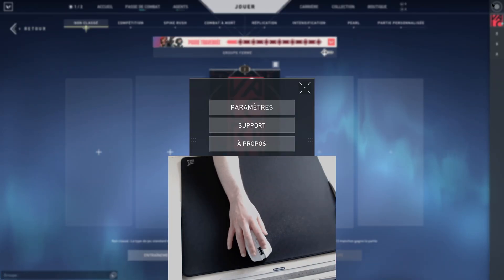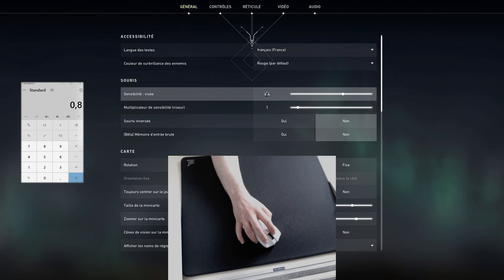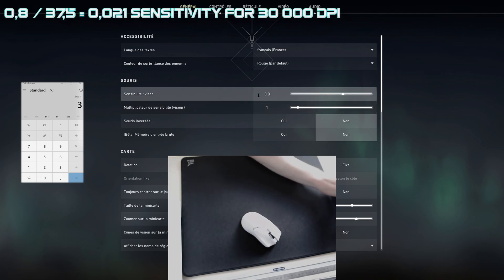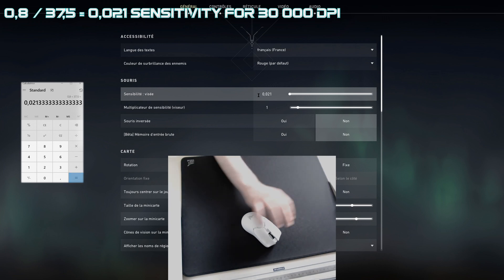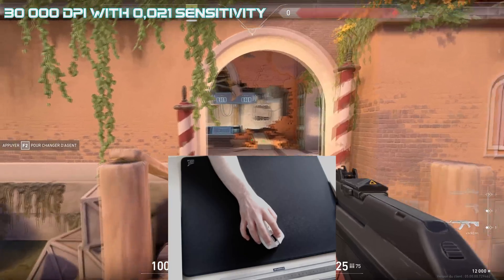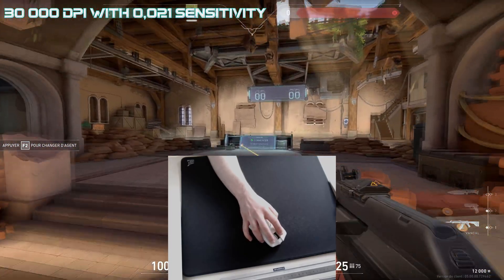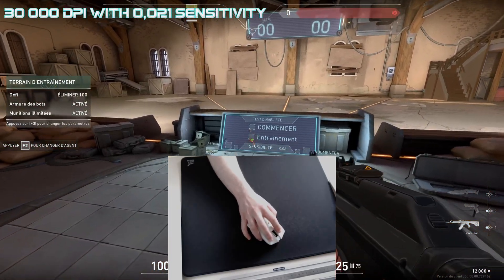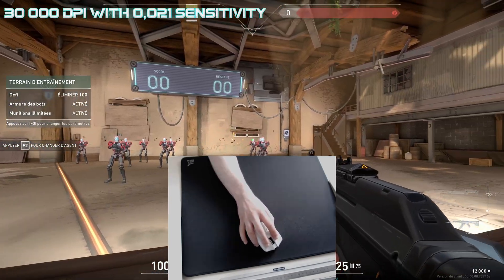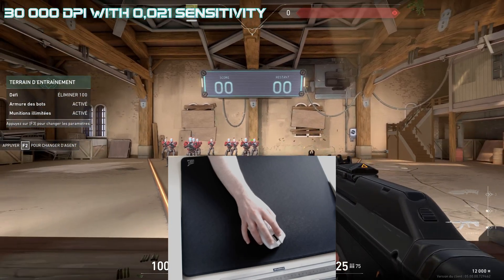Now I set my DPI to 30,000. Following the same method, I have to set my sensitivity to 0.021. And here, the same as for CSGO — it feels really smooth. Butter smooth. You feel it's very fast without affecting your eDPI. It's hard to follow an edge, but you are faster and your mouse sensor catches more dots.